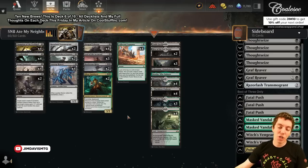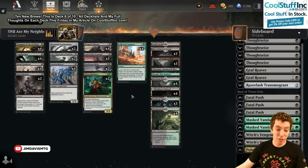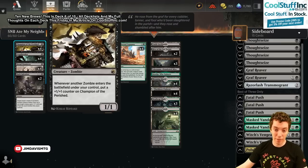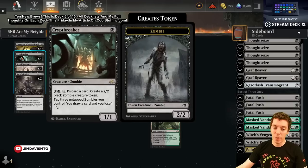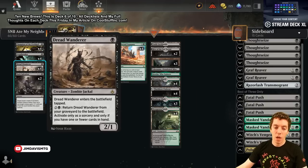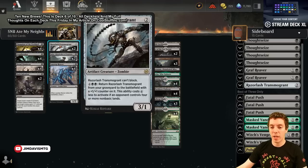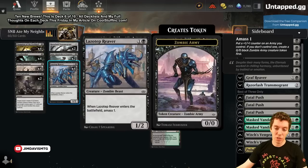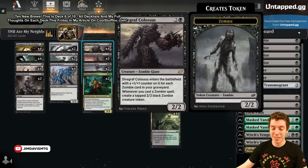First up on the docket is Zombies! Zombies was a huge deck in Standard back in the day and there are a lot of good zombie tools in the format. You got Champion of the Perished — honestly one of the best tribal one-drops ever — but it just doesn't really have the support like the human cards do. Crypt Breaker is insane, I freaking love this card. We got Dread Wanderer, Razorlash Transmogrant seeing play in Standard.